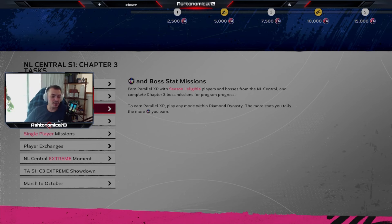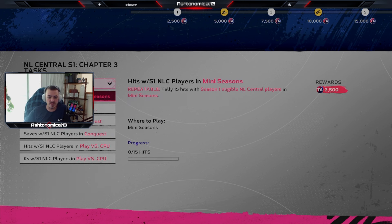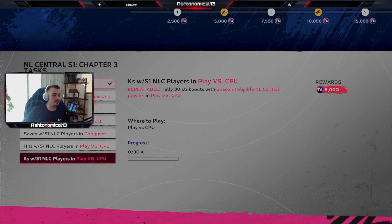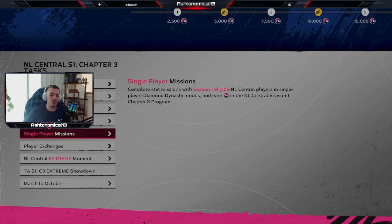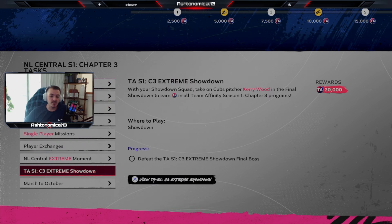They did some interesting stuff with team affinity. You got to get your boss stats as always. The NL Central moment is still the same, multiplayer missions are mostly the same. But they did add single player missions: 15 hits in mini seasons, two saves in mini seasons, conquest. And this is the dumbest thing I've ever seen — 30 hits versus CPU, 30 strikeouts versus CPU. Nobody is playing versus CPU games in Diamond Dynasty. There's not a single reason to play CPU games in Diamonds. You have player exchanges and the extreme moment, which is on Hall of Fame difficulty — all you have to do is hit a home run. These extreme moments are really easy.